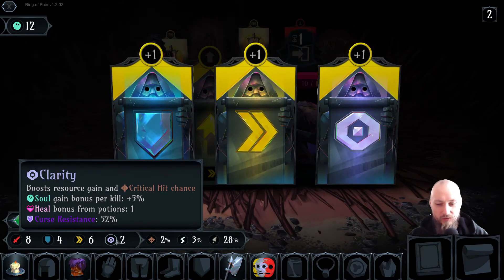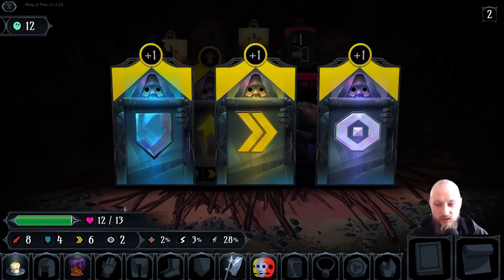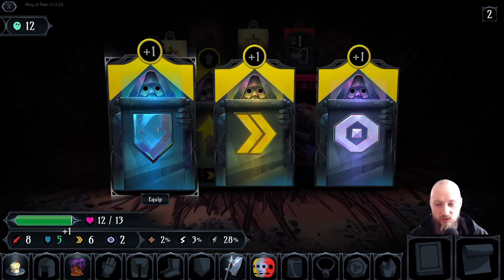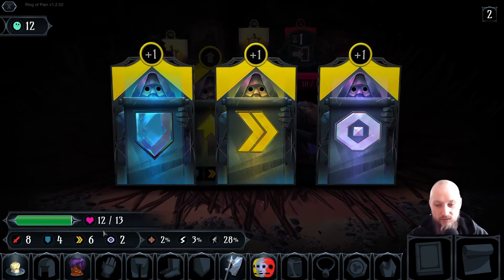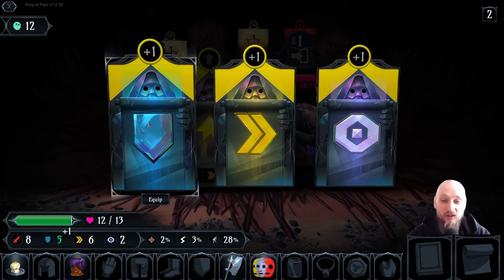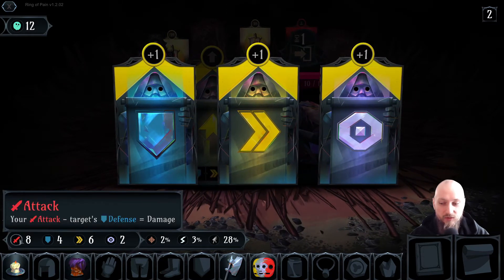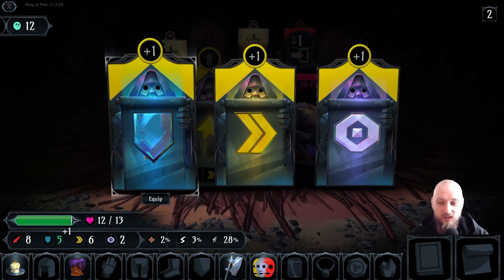I don't really want to go up in clarity here — I think I just want to go up in the three other stats and health. At least right now I'm always gonna take the lowest except clarity; I don't care about it. This run is gonna be going as high as we can in attack, defense, and block while still having a decent amount of health.